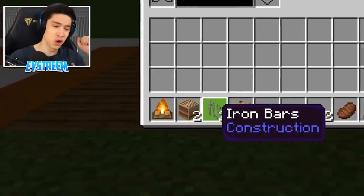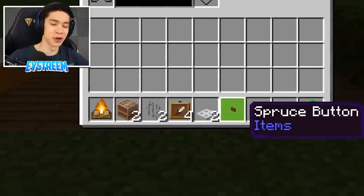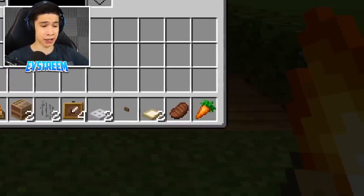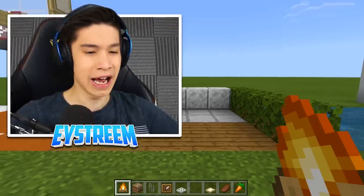For this you're going to need two campfires, two looms, two iron bars, four item frames, two iron trapdoors, a spruce button, two birch trapdoors, and some different food — I'm using cooked beef and a carrot. This grill can go outside or inside, but I think it looks better outside.